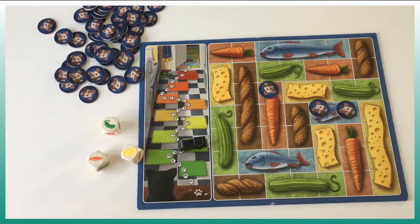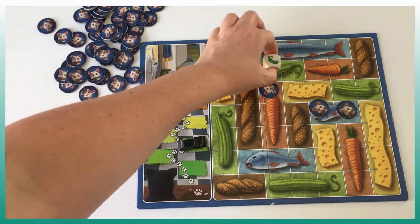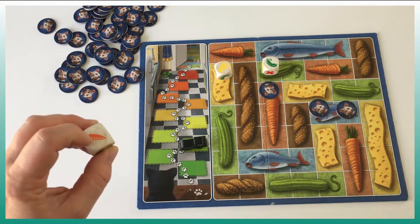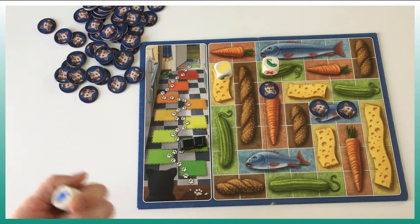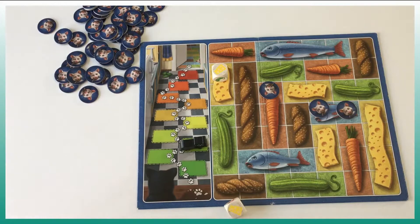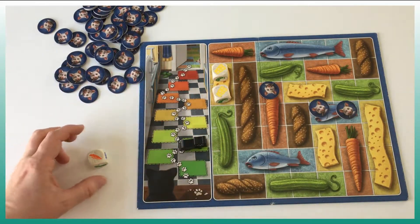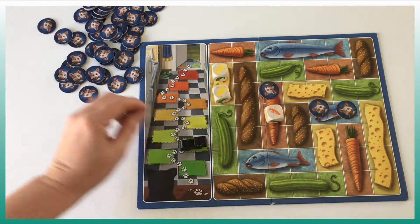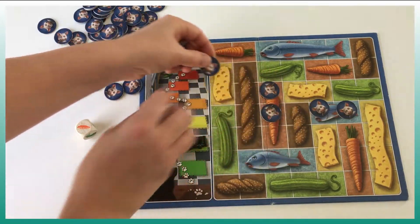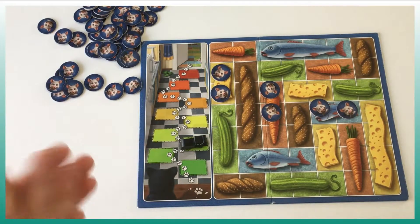We have the choice to put one, two, or three dice at the same time. Say I want to make the cheese here and the cucumber here, but that means I need to roll either a cheese or a cucumber — so it's risky. I can put only one and then roll the two. I have another cheese — that's good! The cat will not advance, and then I can put the carrot here to progress on my carrot. We replace with the mouse coin and continue rolling.